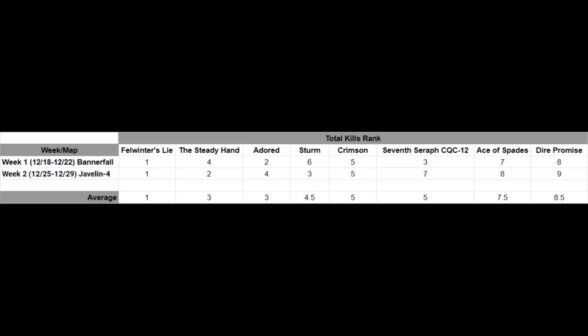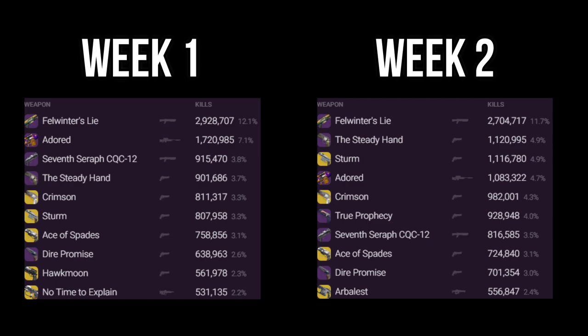On your screen right now is an Excel spreadsheet showcasing which weapons ranked in which spot in terms of kills for that specific trials weekend. On the left you will see the specified week and date of trials, and on top you can see the 8 different weapons. Under each weapon you will see where it ranked in kills during that corresponding week. Now, the average won't matter a ton here because we only had 2 weeks. But what I'd like to take a look at is how many kills each of these weapons got, and that can really tell us the volume at which people were using each of them. On your screen right now are the weapon kill totals for each of the first 2 weeks of trials during Beyond Light — and boy, does this tell us a lot.